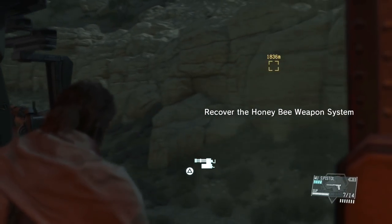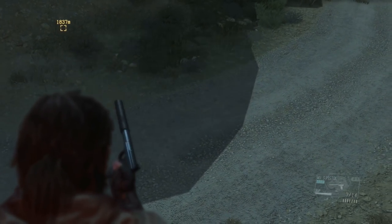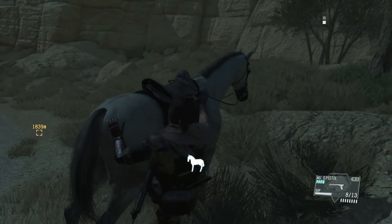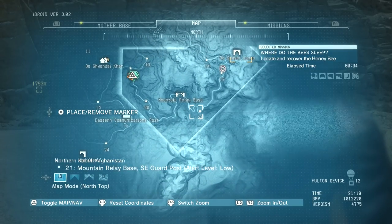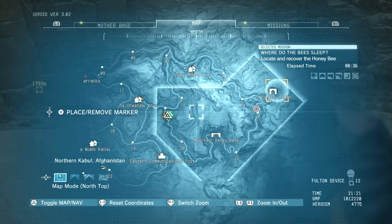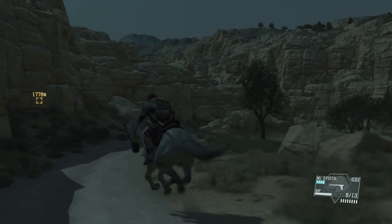I just noticed: Recovery of the Honey Bee Weapon System. On the white you start with seven bullets. We can go either way to get there — if we follow along this way it's longer. I think I'll take this path right here. If I go the other way, there's two enemies right there at the start, which doesn't really make much sense.